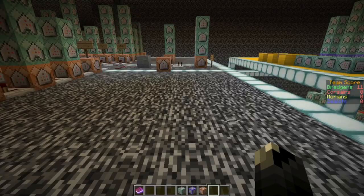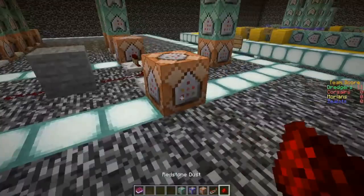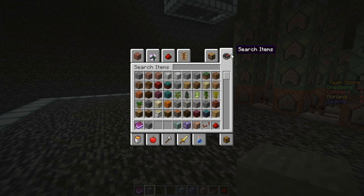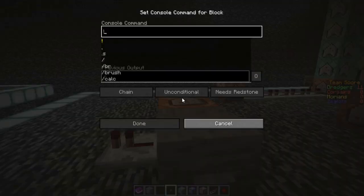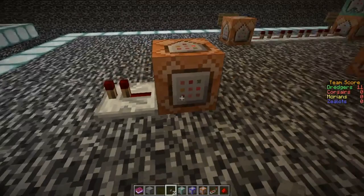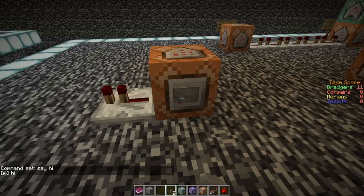The first one you probably know is the orange one. The orange one expects a redstone input. Something to know: if you do it like this, it will emit a redstone signal. But if you put a block between it, it will run the command block but will not emit a redstone signal. We'll get back to that later. A simple command - say hi - and you'll see it says hi.